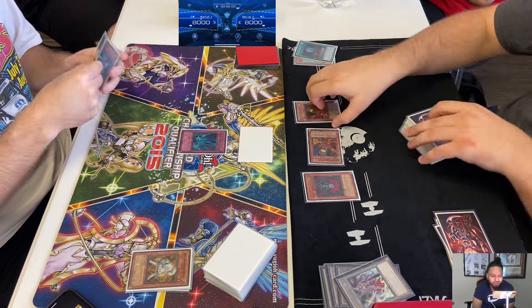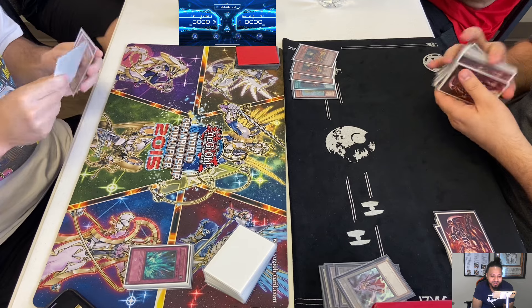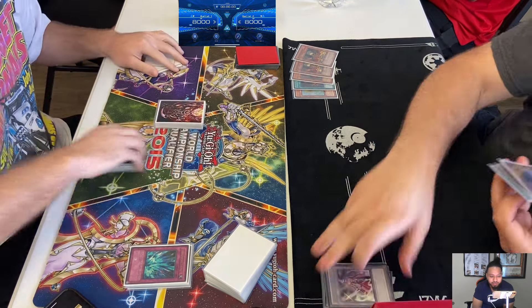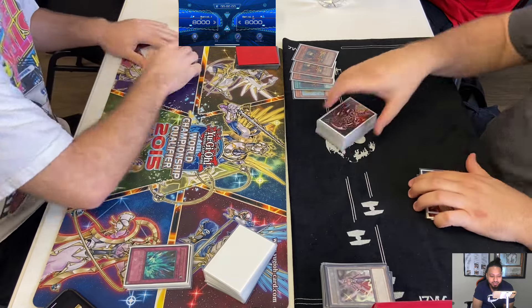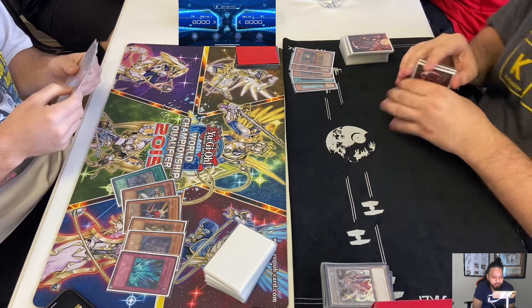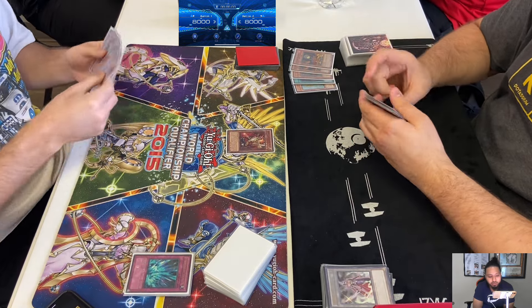Torrential! Oh yes! Good job, man. If you did not have that Torrential, you were in trouble, man. Miraforce would have been okay, but Torrential hurts way, way worse there. So Henry had the one-of. What did he get? Oh, it was Plague. So he's got two Light Sworns and one Dark in his grave. Summons Aaron.